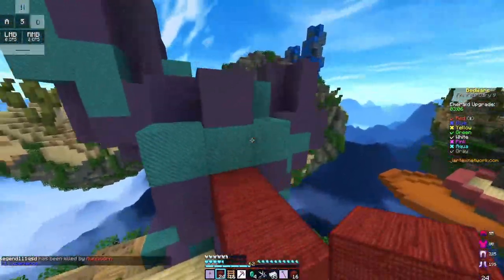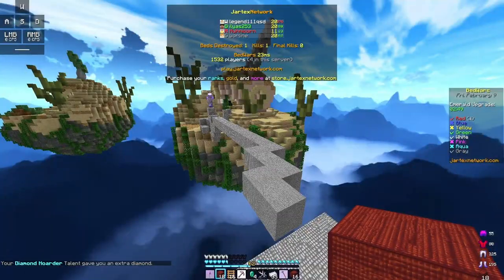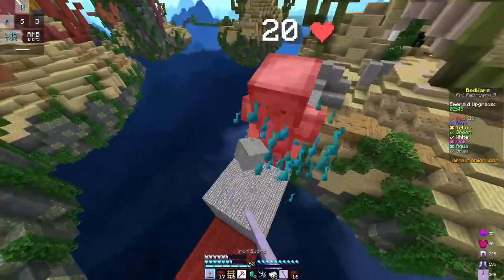All right, let's go over there. Honestly, pink is kind of okay. Gray not so much. I have four emeralds — if he kills me here he'll get the four emeralds, so let me just not die.